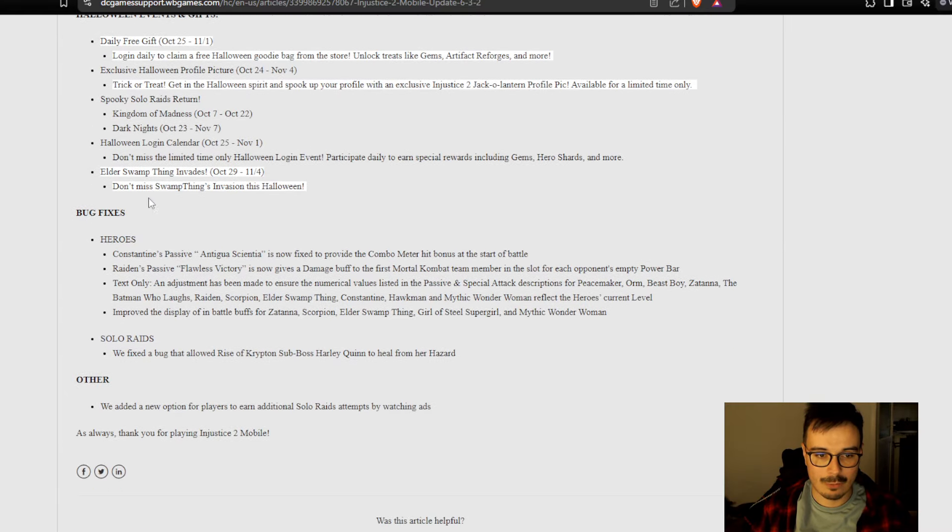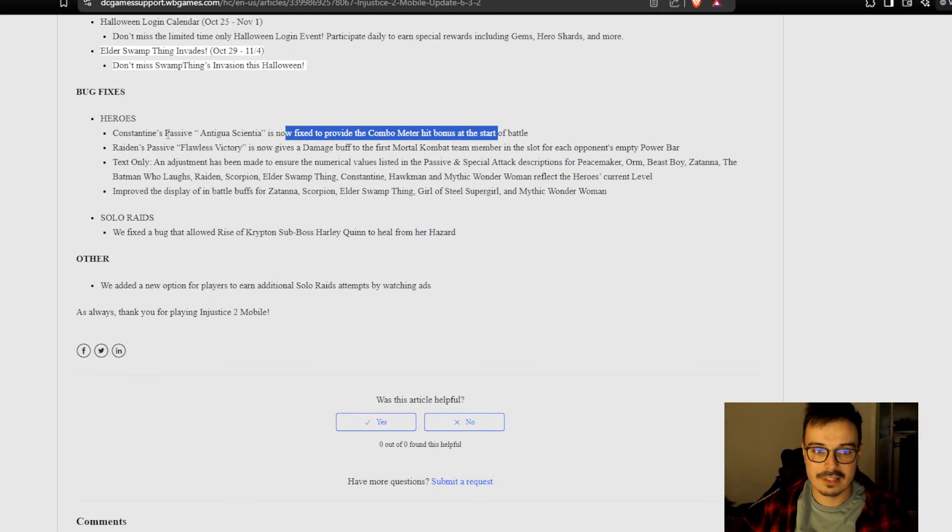Now we get to hero bug fixes. Casting Antigua Scientia's passive is now fixed to provide a combo meter bonus. I didn't really know that wasn't working before. I don't even know exactly what the passive does, and if it only provides combo meter I don't really use special casting anyway — but I'm happy that's fixed.